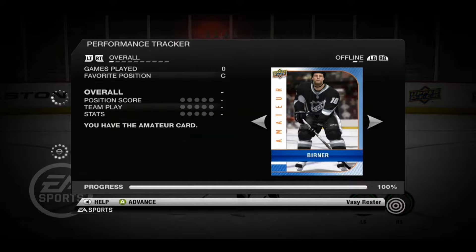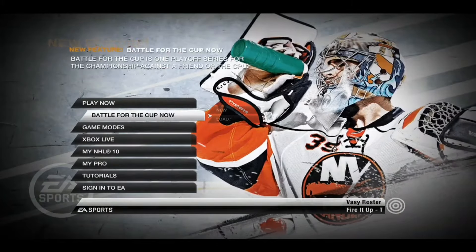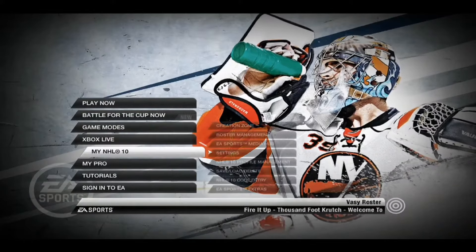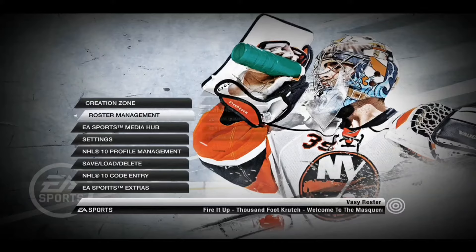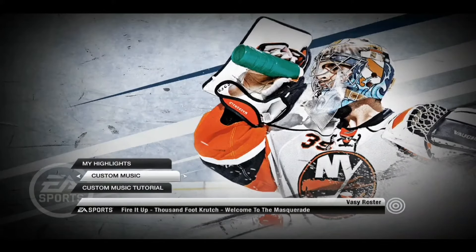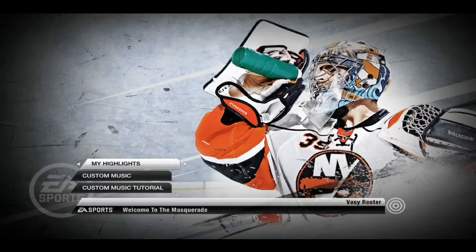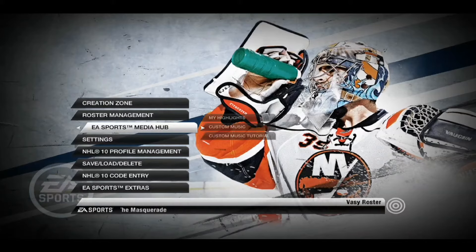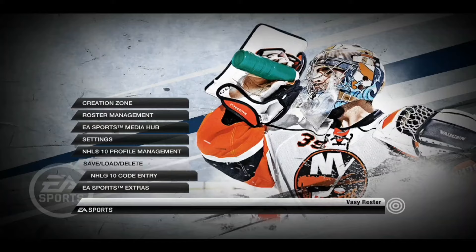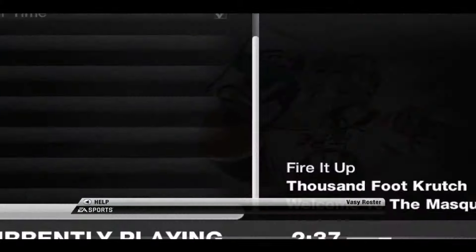We have our player card here once again. I don't really remember anything about those. Looking at all our different items and tabs — you'll notice no Hockey Ultimate Team; that was introduced in NHL 11, as we saw the trailer on in the last video. Custom music again, My Highlights. Where are the EA tracks? Oh yeah, there it is — it's just under Settings. That's my bad.